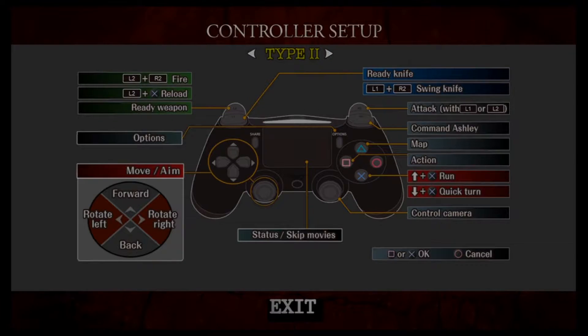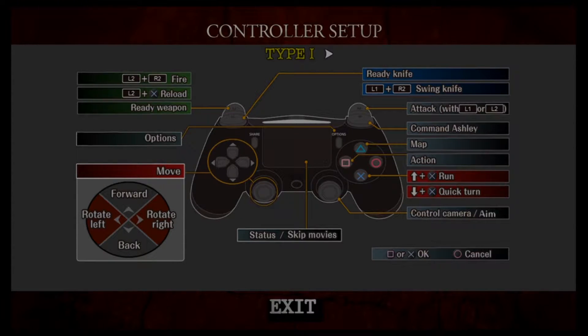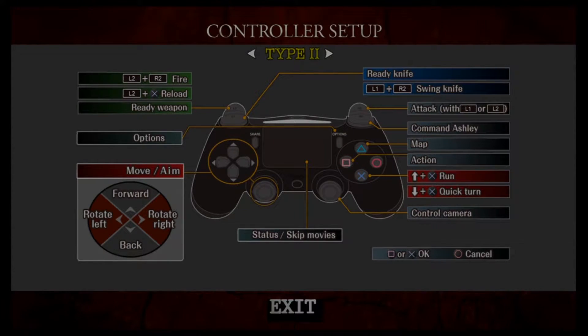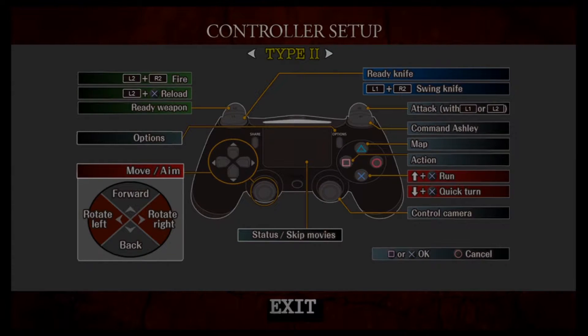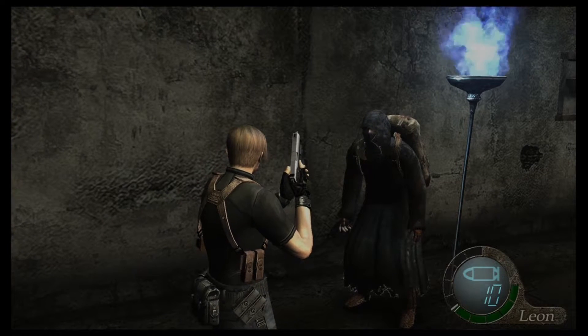The control schemes, if you're curious, are right here. This is the first one, which is more like Resident Evil 5, where you aim with the right stick. But I went with Type 2, where you aim with the left stick but you can still look around with the camera on the right stick. And then there's number 3, which is more like the GameCube original, because you aim with R1 and fire with one of the face buttons — I think it's square. I like Type 2 because it mixes the Resident Evil 5 style with the Resident Evil 4 style, in the sense that you aim with the same stick that you move on, and like RE5 you use the triggers to aim and shoot.